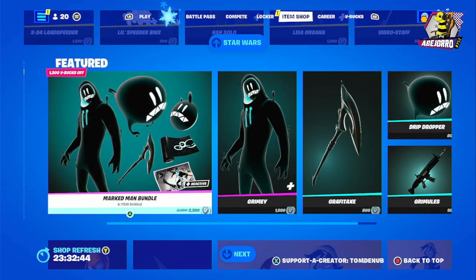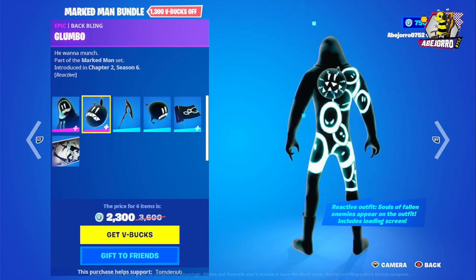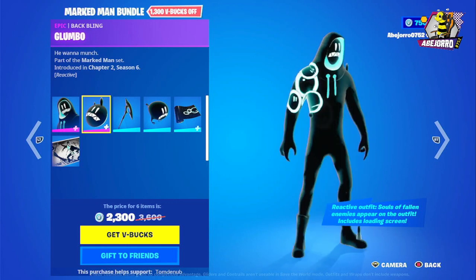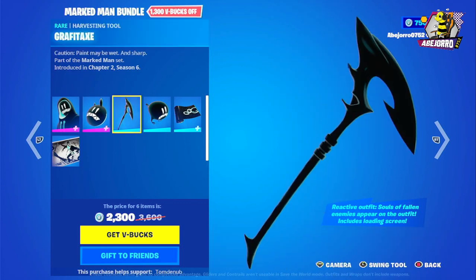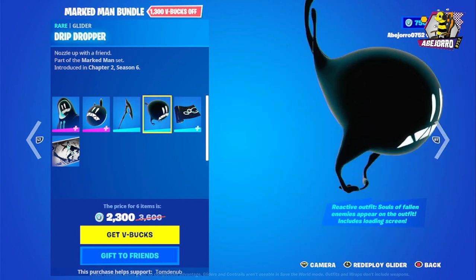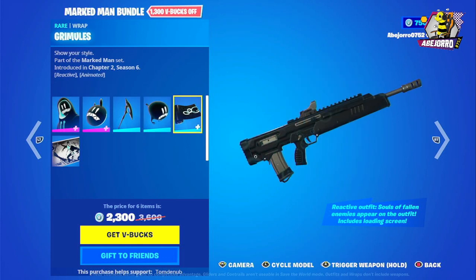Now let's take a look at the featured Markman bundle. We have Grimy — the back bling is the Bloom Bow. The price is 2300 V-Bucks. This is the Graphite harvesting tool and the glider called Drip Dropper. Then we have the Grimy wrap.